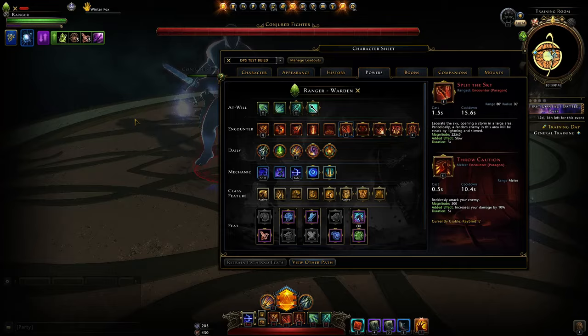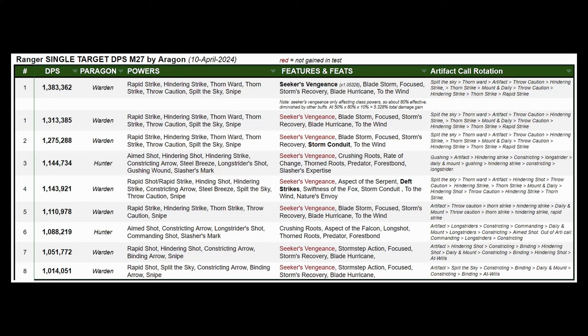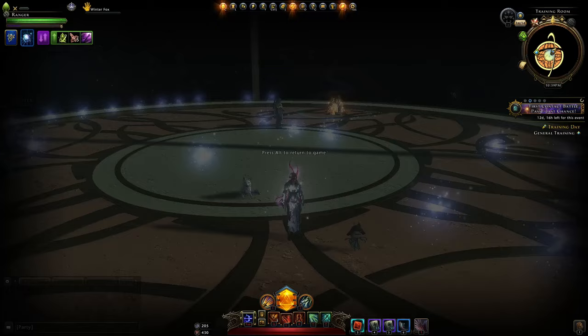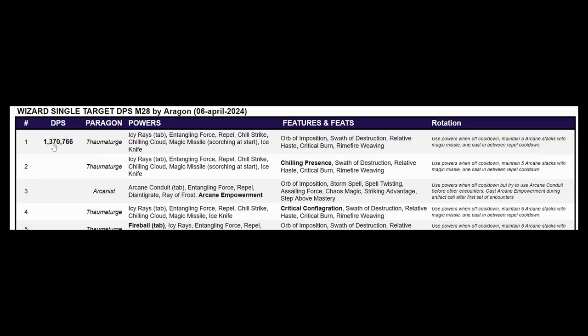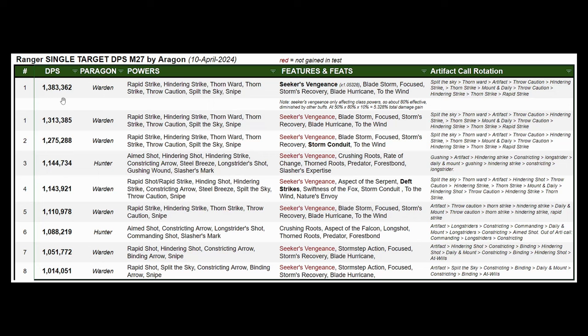Comparing this DPS against Wizard and Barbarian: I did change my test rules for Module 28, improving the item level a little and running with the Celestial Combat Enchantment since that's what we'll be getting with the next update. We got about 1.37 million Encounter DPS on Wizard and 1.386 million on Barbarian — very close to what you'll see on Warden when you can take advantage of Seeker's Vengeance.